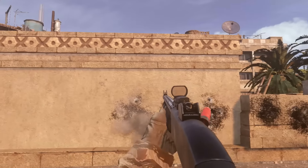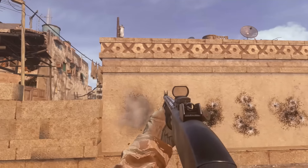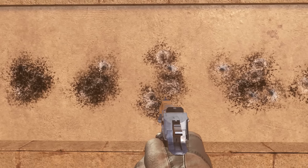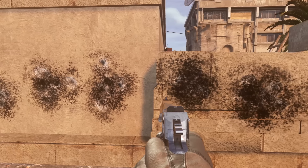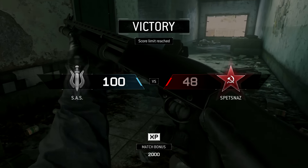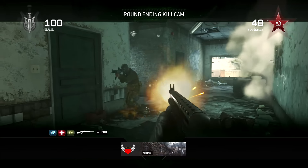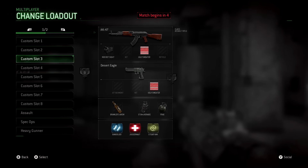Aiming down sights with a shotgun in this game gives you no accuracy bonus — it's just as inaccurate as hip firing. The only real benefit is a little extra aim assist. To get a one-hit kill with stopping power at maximum range you need to hit all eight pellets, which is very hard to do consistently. There's a small benefit in the mid-range damage transition zone, but overall I don't really recommend stopping power, though it is viable and some people swear by it.